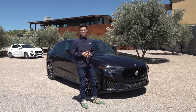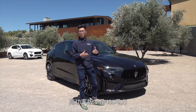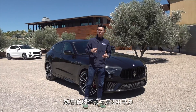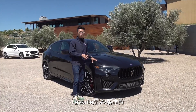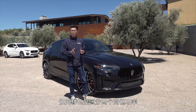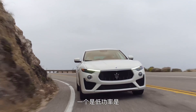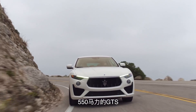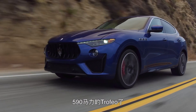The V6's high-power version produces 430 horsepower, and the lower-power version is 350 horsepower. This time, the Lavanti we're test-driving is the V8 version, which also comes in two power outputs: the lower-power GTS at 550 horsepower, and the higher-power Trofeo at 590 horsepower.